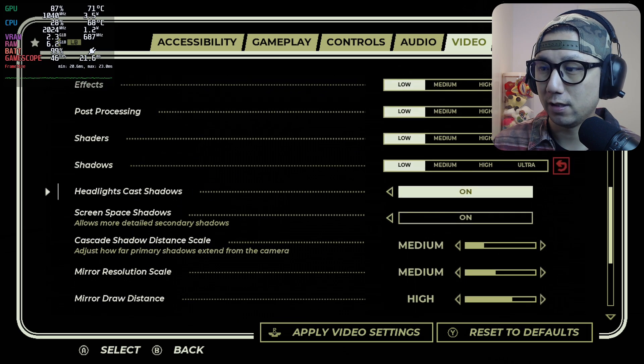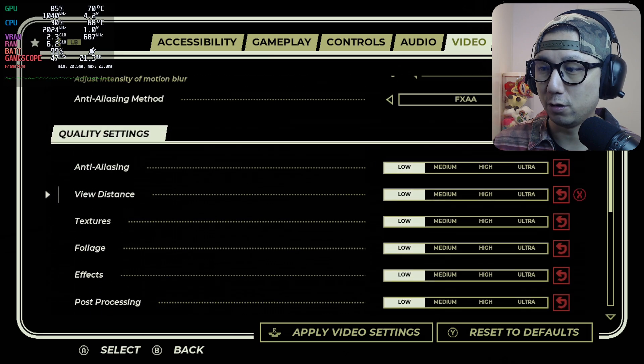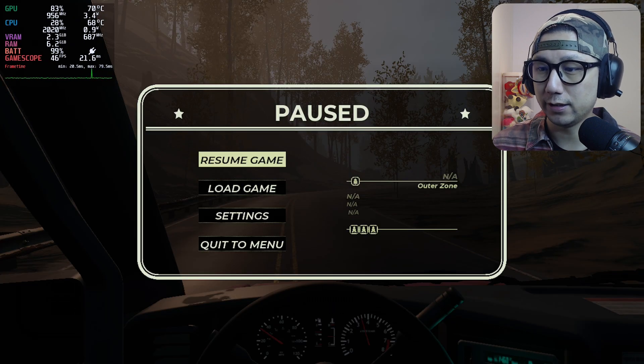I've turned everything to low. These settings were default on ultra and I turned them all to low. Okay, so that's my settings.